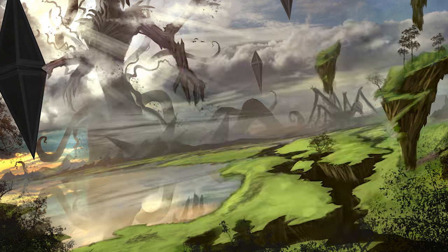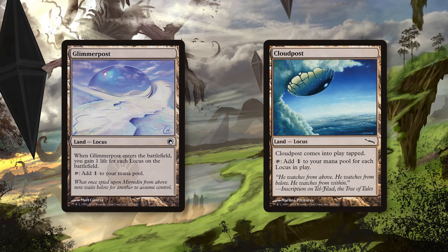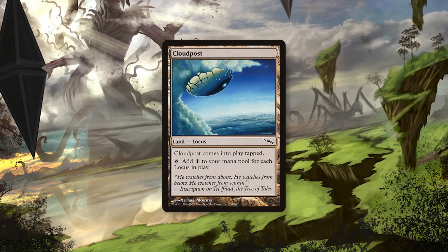Let's start by looking at the lands that make this deck tick, as they are the most important part. The name 12 Post comes from running a series of Locus Lands — Glimmer Post and Cloud Post — which both have escalating abilities based on the number of Locus Lands already in play. Cloud Post is really the key card, producing one generic mana for every Locus on the battlefield, allowing you to ramp incredibly quickly into the big scary finishers.